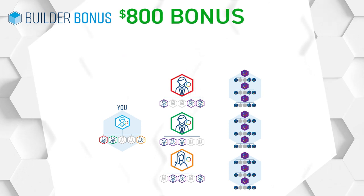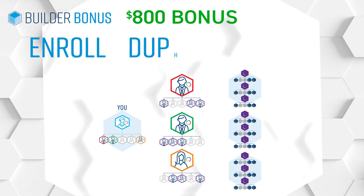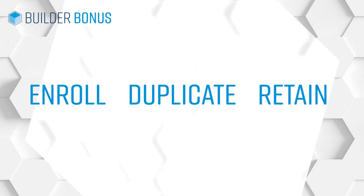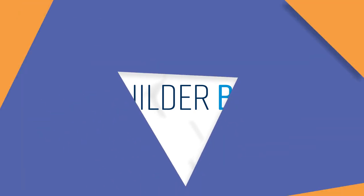How does an extra $800 a month sound? Enroll, duplicate, retain. What are you waiting for? Start enrolling, duplicating, and retaining today to earn the Builder Bonus and build a successful 4Life organization.